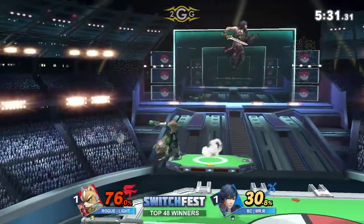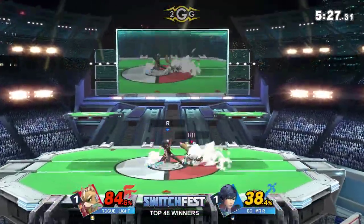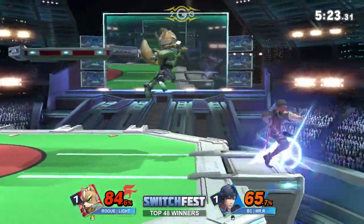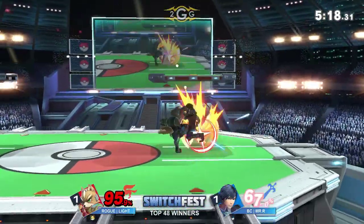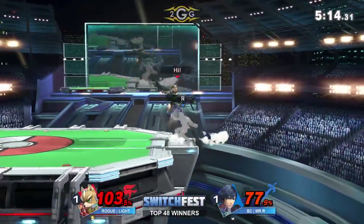How does Light try and take the next exchange? This run-in dash attack — not enough hits connecting. Unfortunately the rage is working against Light because it popped up Mr. R just a little bit too far, allowing him to stick in an up air. It really broke the combo. Now sending Mr. R off stage.